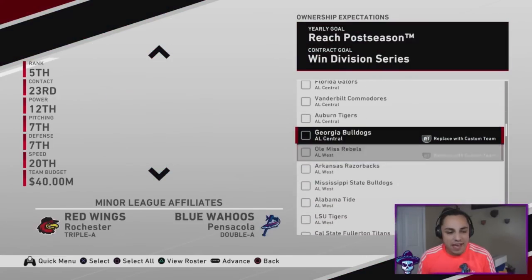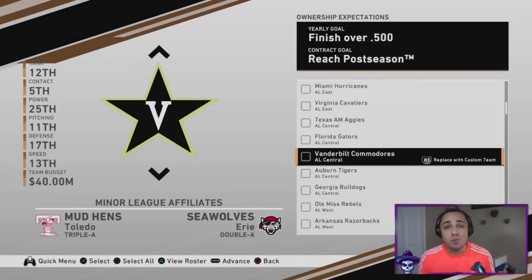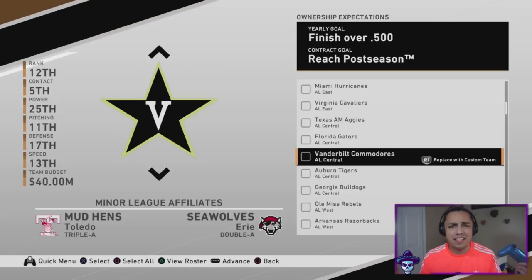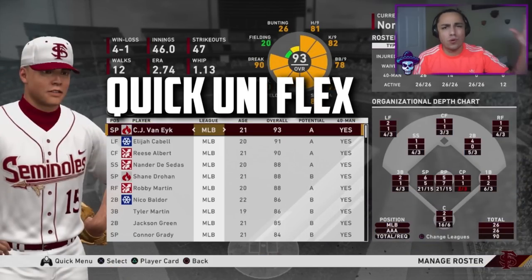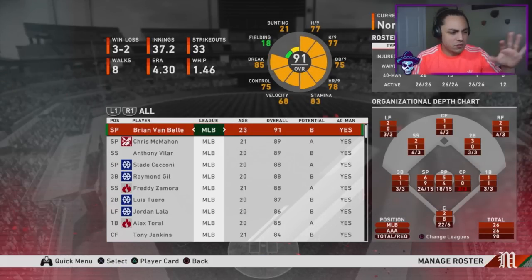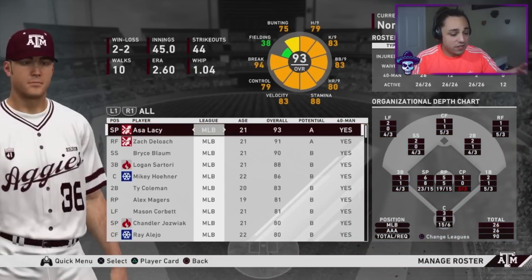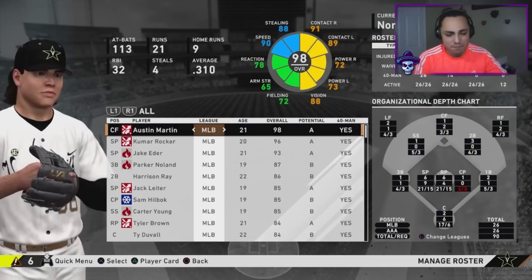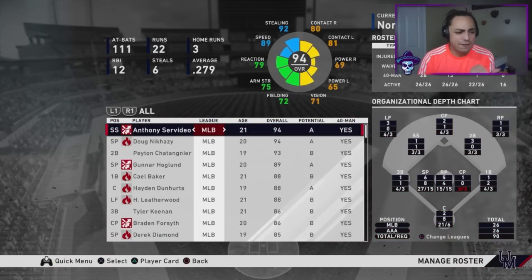I'm going to go with Vanderbilt — basically just because of Kumar Rocker. What was it, 19 or 16 strikeouts in a game? Something like that — absolutely insane. Each team does have the full roster, you can see actual players on each team, the uniforms are there, the logo is in the bottom right. I'm excited to try this out — it's different.